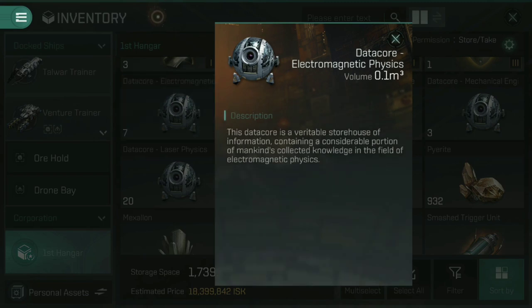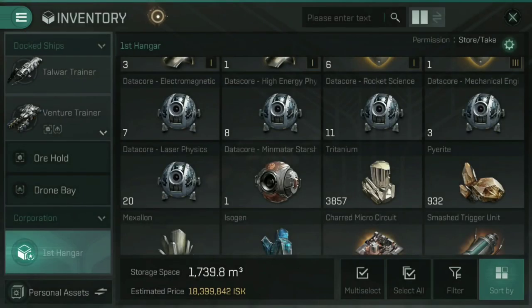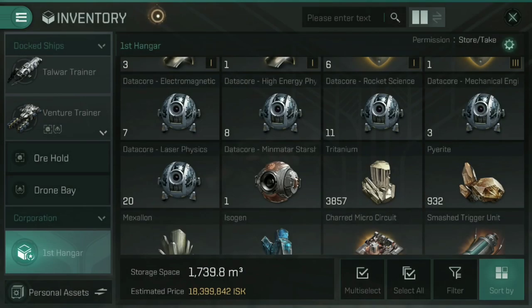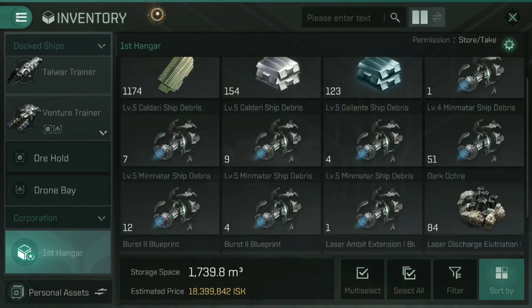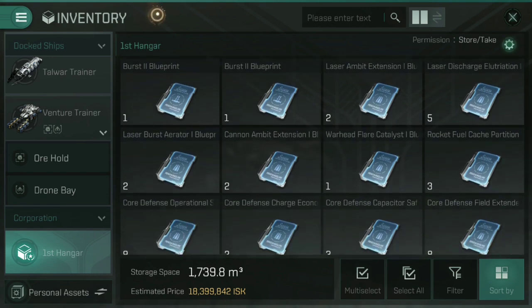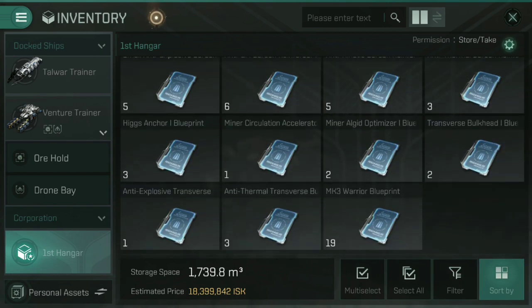Data cores come in all kinds of different types — for example, data core electromagnetic physics, rocket science, mechanical engineering, or Minmatar starship engineering. These can be used with reverse engineering to uncover all kinds of various different blueprints, which you'll use for building different parts of ships and for the actual ship blueprints themselves. The guys have been very busy at the Catskull Cartel — we've got quite a few going, and we finally have the Burst 2 blueprint. I want to do a video on logistics ships, which is one of my favourite things in EVE.